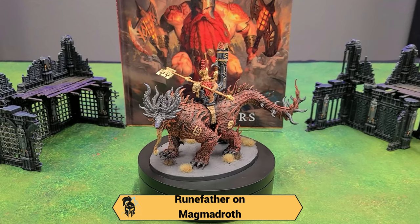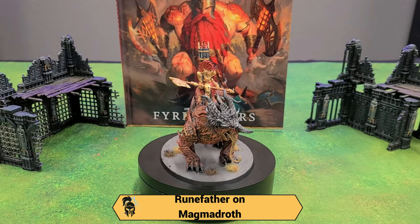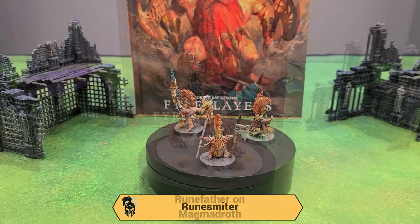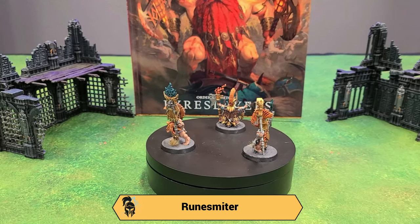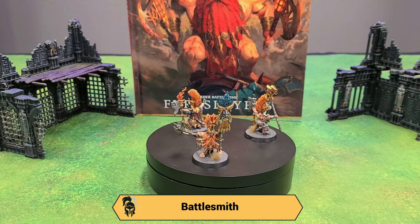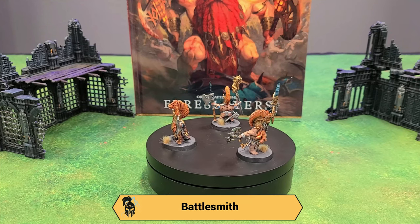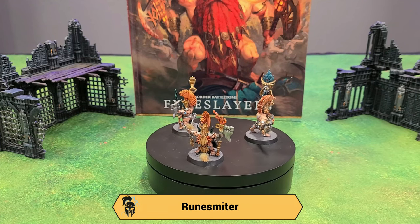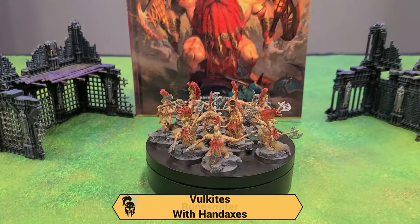He also has Cold Heart Ancient as his mount trait, which reduces damage against melee weapons. Next up, I have two Runesmiters and a Battlesmith. The Runesmiters are here to help me bring out invocations, and the Battlesmith is a utility piece — he gives me a four-up rally, a spell ignore, and a feel-no-pain. He also lets me tunnel in with a unit, so I get a deep strike.